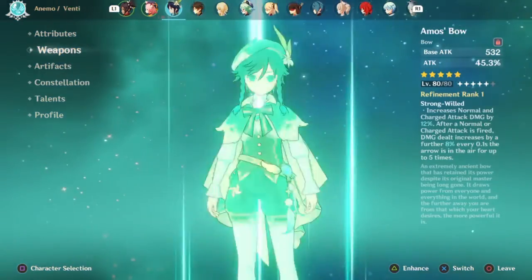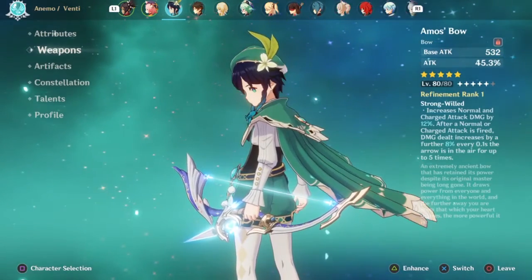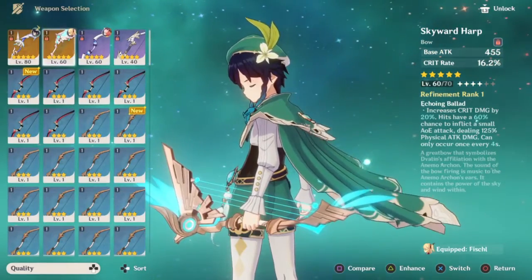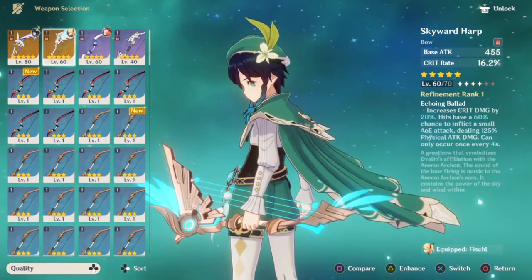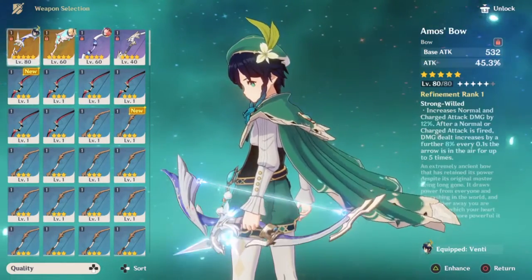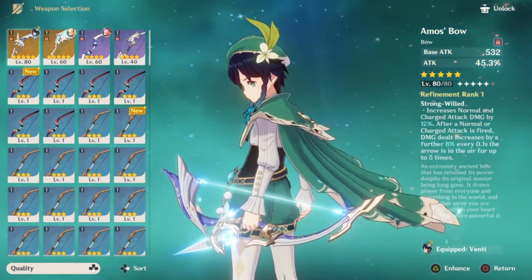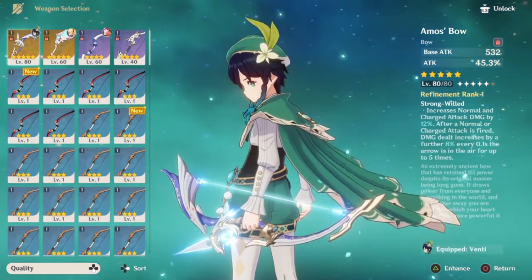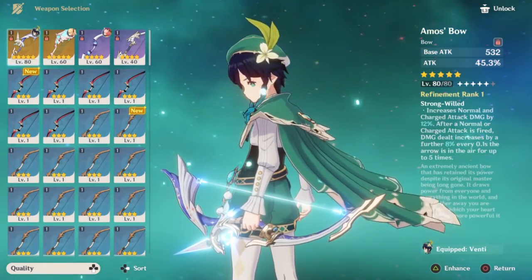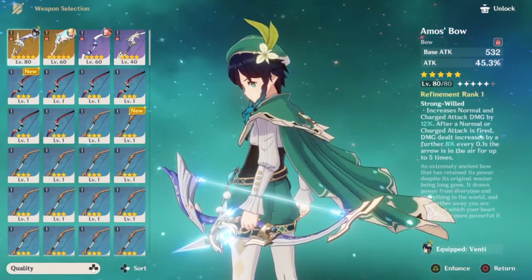For Venti, I went with Amos' Bow. I originally had Skyward Harp, but I found that Amos' Bow actually worked better with how I was using him, which is using normal attacks as opposed to just constantly popping his elemental skill and burst. I think it works better for him, honestly. Skyward Harp was fun, but I don't think it was exactly right for him.